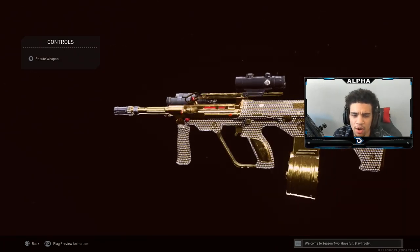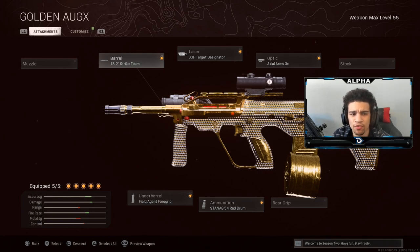Let's dive right into the attachments. For the barrel we're going to be rocking the 18.2 Strike Team, under barrel is going to be the Field Agent Grip, 54 round drum, the SOF Target Disintegrator laser, and the Axle Arms 3x optic sight.